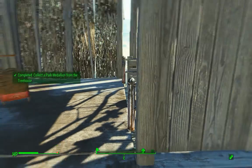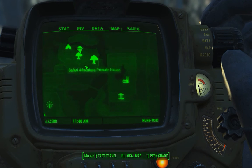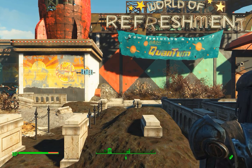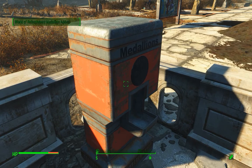The nice thing about this location is that even though you're sort of inside, you can fast travel right to the next location, which is the World of Refreshment at the Nuka-Cola bottling plant. This one's tricky — turn left and walk about five feet, and there it is.